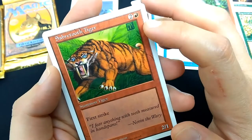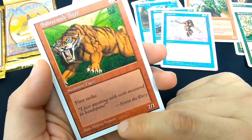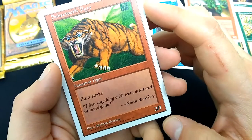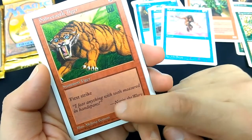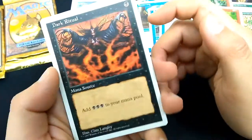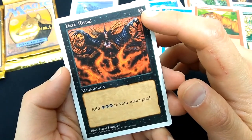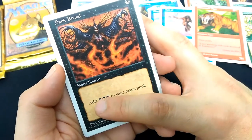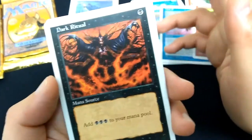Sabertooth Tiger, one and a red, first strike, 2-1. Melissa Benson art. She was usually drawing a bunch of horses, but here she's got a cool saber-toothed tiger. That was some cool flavor text for this character for a long time. Dark Ritual with new art — for black, mana source, which is funny, it's an instant. Add black, black, black to your mana pool. Art by Clint Langley. Such an evil wizard — so cool.